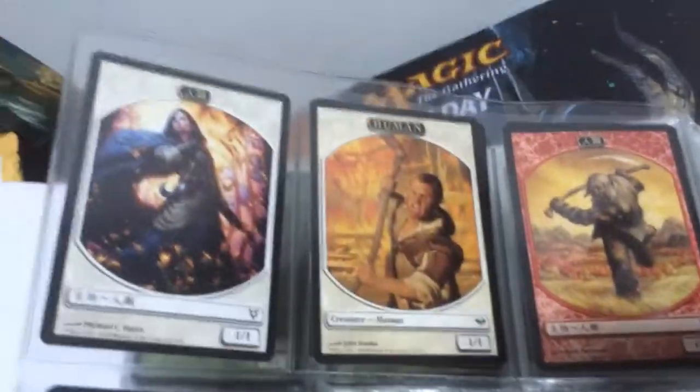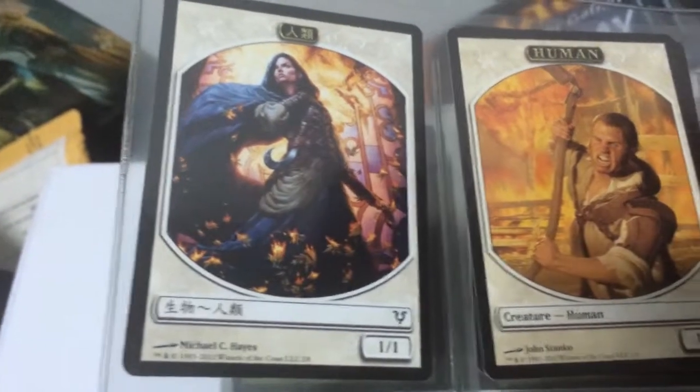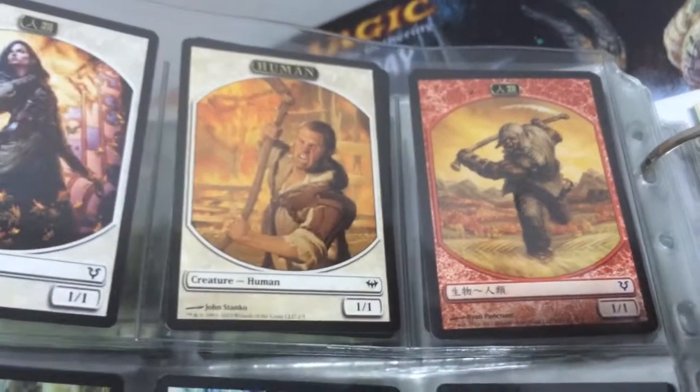Next we have our Human tokens. This Human token is really cool — from Avacyn Restored, I think it's my favorite. And next, the other Humans from Innistrad and Avacyn.